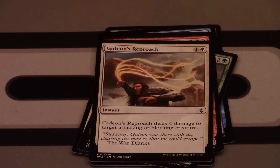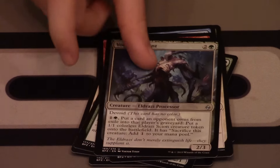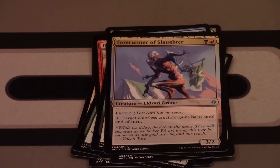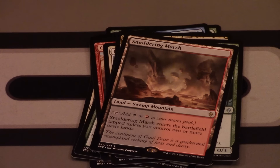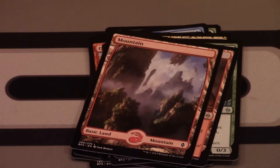Our first uncommon is Void Attendant, Forerunner of Slaughter, Jaddi Offshoot, and our rare is a Smoldering Marsh — a rare land! Nice. With a Mountain and a Core Ally token.